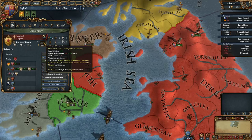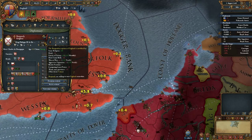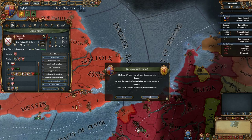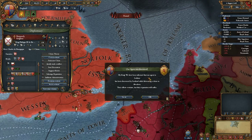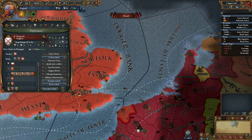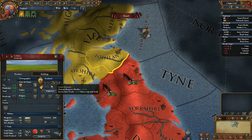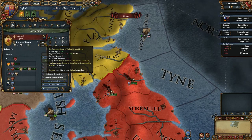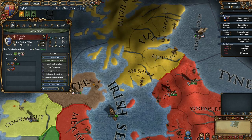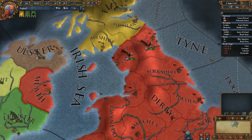Scotland is at 11, Burgundy is at 12. Then we've been informed our agent in Lothian has been discovered by Scotland while fabricating the claim in Aberdeen. We've now been discovered in Scotland too — their aggressive expansion with us is now 25, and it's affected nearby nations as well, with them at 20. The closer to home, the more effect it has, but again it does disappear over time.